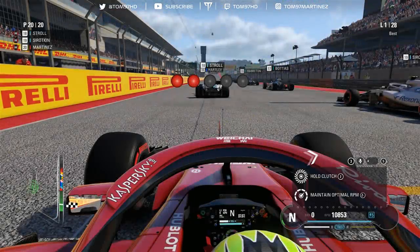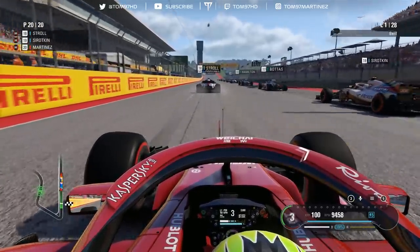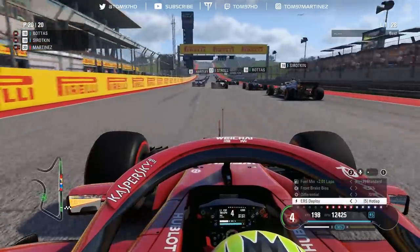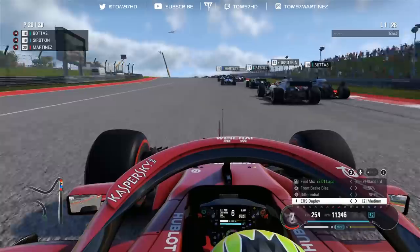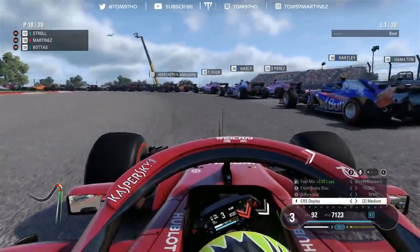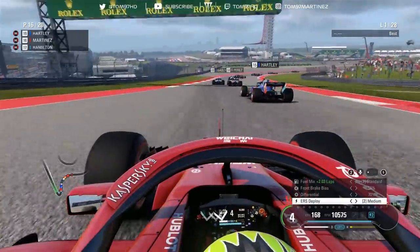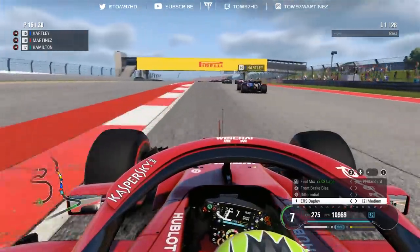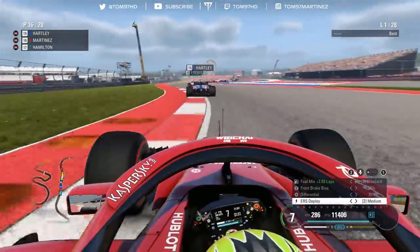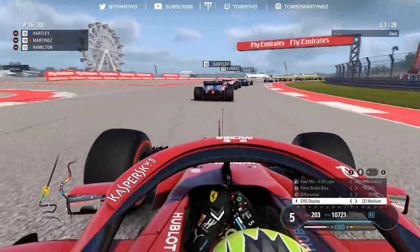The lights come on at the Circuit of the Americas. We hold the revs at the sweet spot, and they're off. Pretty average launch, but up towards turn one, we go down the inside of a few cars. Hamilton on the outside gets squeezed off. We go around the outside and get the position on him, jumping up to P16 — four places gained already.